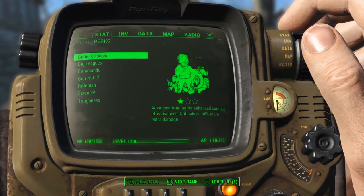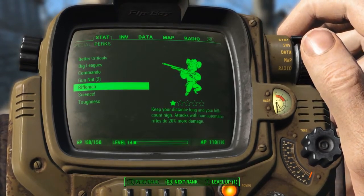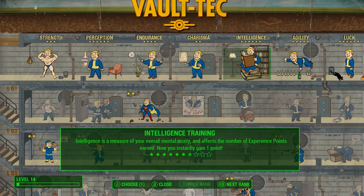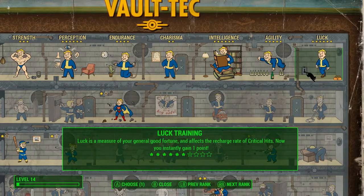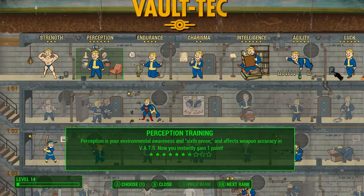You also have perks, which are skills and abilities you choose when you level up. And here's what it looks like when you make that choice. This is the perk chart where you can see all the perks you can select and the ones you have. It is organized by the seven SPECIALs.